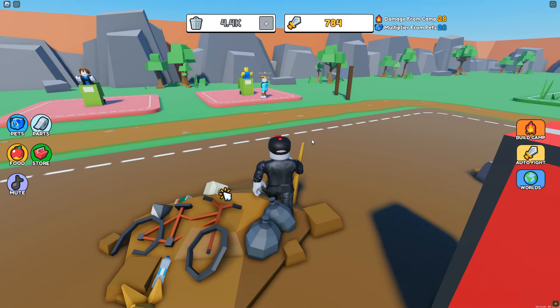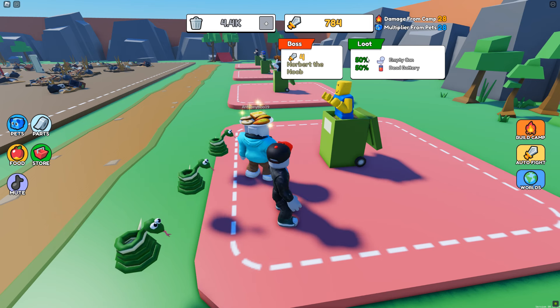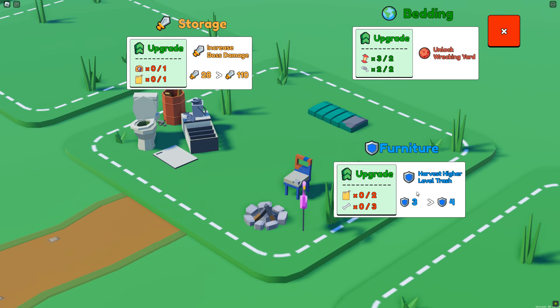Once you get your power level up, you're going to come over to your first boss. They have certain levels of loot — early on you can get an empty can or a dead battery, and you're going to need those things to upgrade certain areas of your homeless encampment. The first thing you really want to focus on is the storage over here, which will increase how much damage you can do to bosses.